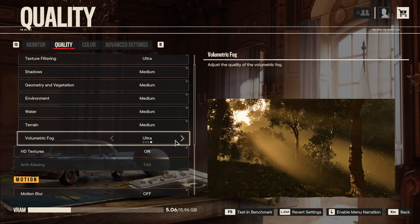Volumetric Fog — this one is a huge deal. When you go from Ultra to Low, you can expect a nice 10% boost in your FPS. So definitely start with this one. Just lower Volumetric Fog, look at your FPS, and if it's alright, stay like that. This one has the biggest impact on your FPS.